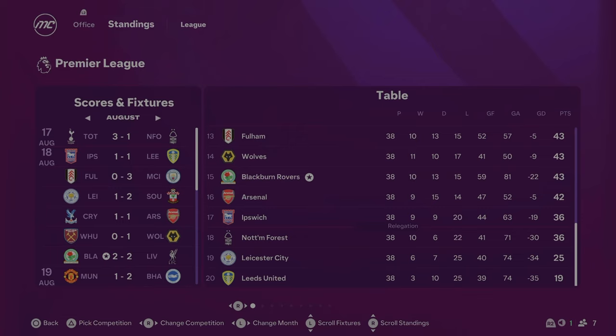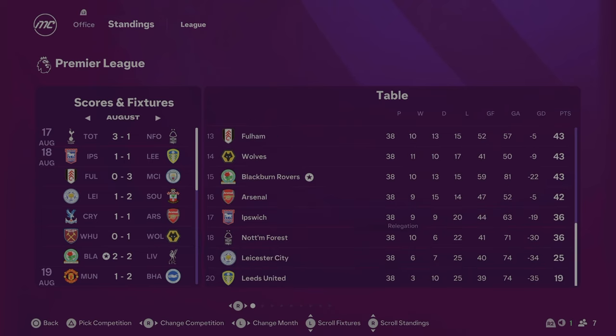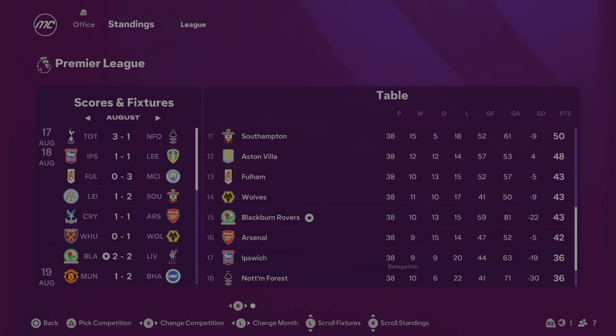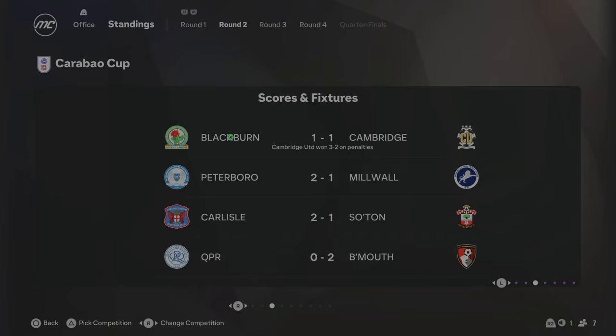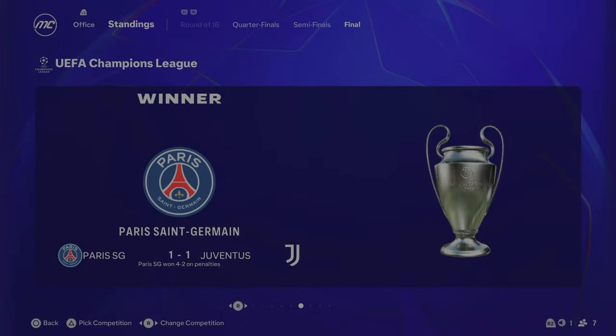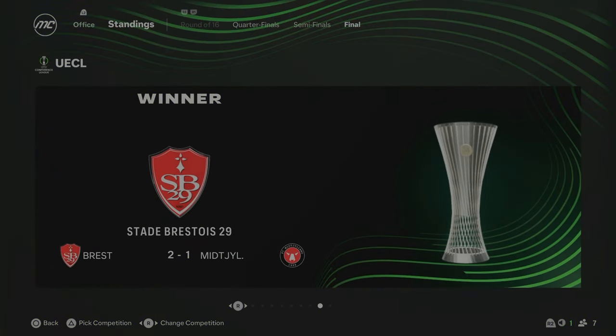The end of Season 6 is here and Blackburn have finished 15th in the Premier League — a fairly close one in terms of relegation again. The points between us and 11th were only seven, so it was quite close in the bottom half. Arsenal finishing 16th is a very surprising one to see. Boris, Leicester and Leeds have all gone down. In cup competitions, we got knocked out of the FA Cup third round by Hull 3-1 at home, and Cambridge United shocked us on penalties in the Carabao Cup second round. PSG beat Juventus to win the Champions League, Leverkusen beat Villarreal in the Europa League, and Brest won the Conference League 2-1.